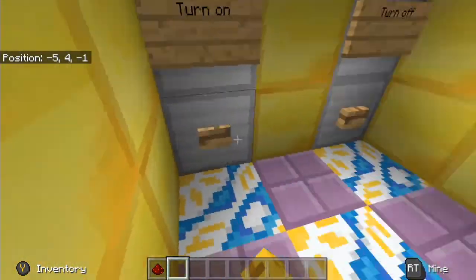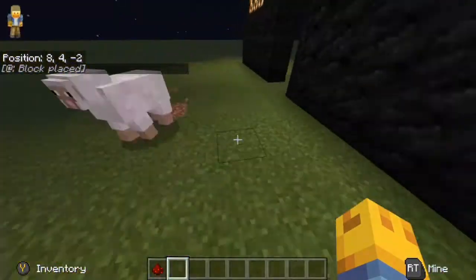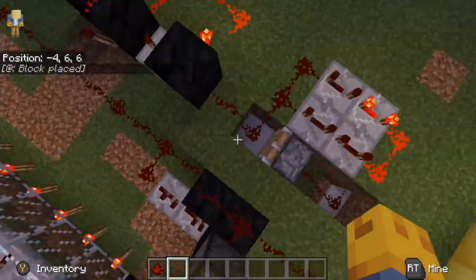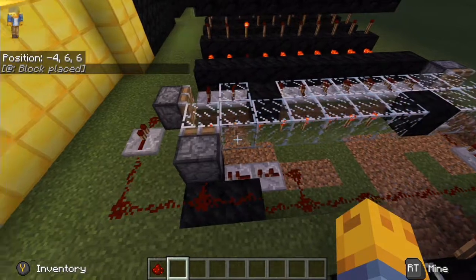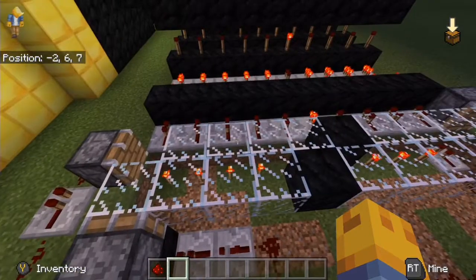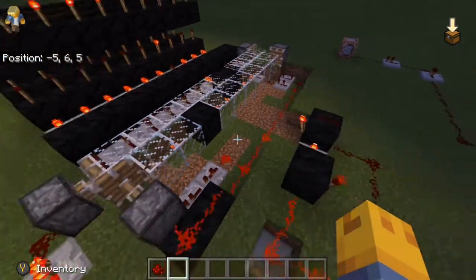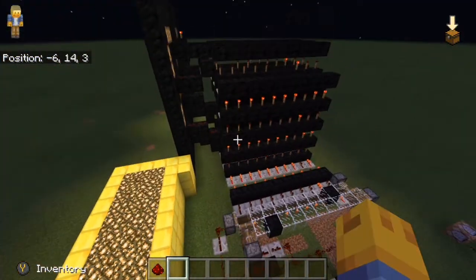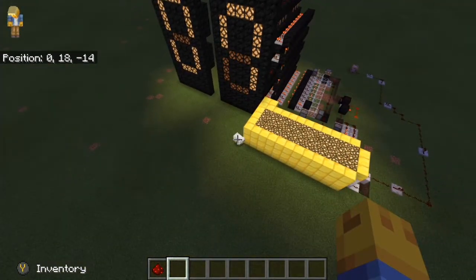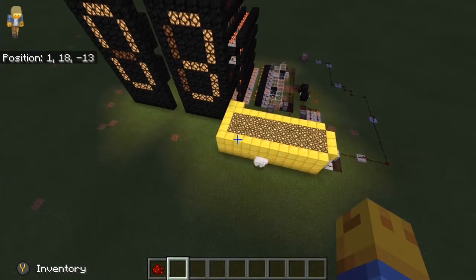I'll show you what the piston does. I'm going to turn it on — it'll say block place. Now look right here, there's a bit of redstone block. It goes like — one, two — keep going.